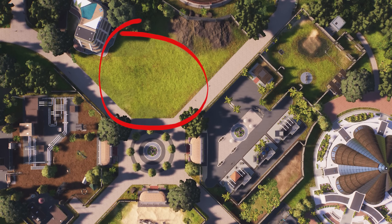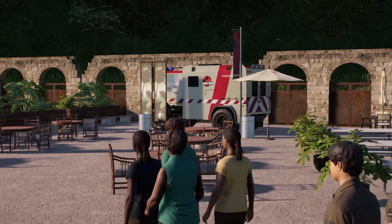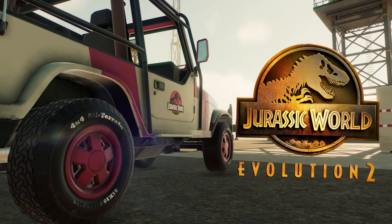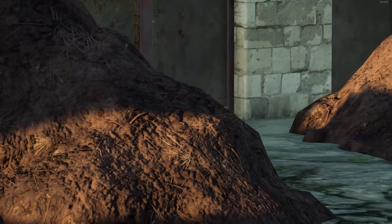Are you ever left with awkward spaces in your park that you don't know what to do with? In this video, I'm going to show you 10 ways to fill these spaces that are going to make your parks in Jurassic World Evolution 2 even more beautiful, more interesting, and more realistic.